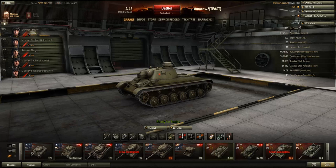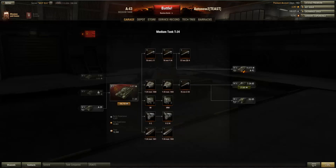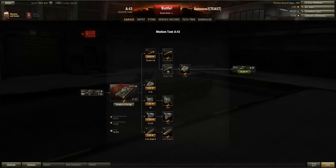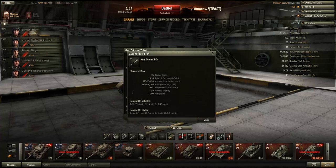Next we'll talk about the guns, and the gun selection is really interesting on this vehicle. It gets exactly the same gun selection as the T-34 — the choice between a 57 millimeter and a 76 millimeter. With the T-34 the choice was actually quite clear because the 57 millimeter just performed so much better than the 76, but with the A43 the 76 millimeter gun performs a lot better than on the T-34, so the choice is not that clear anymore.